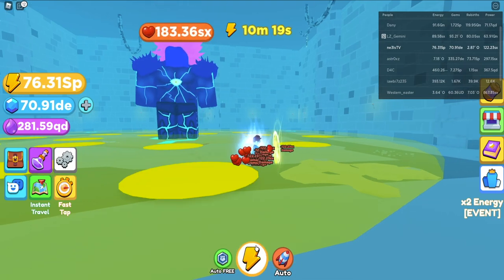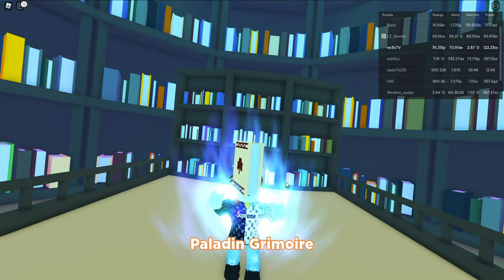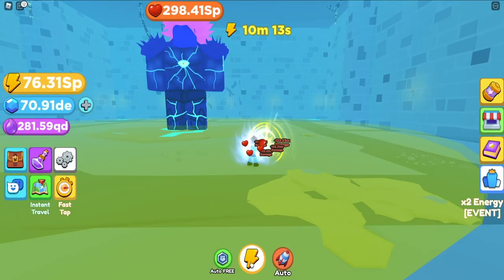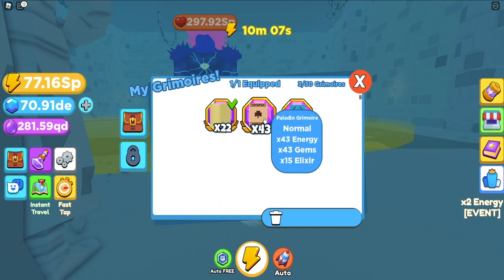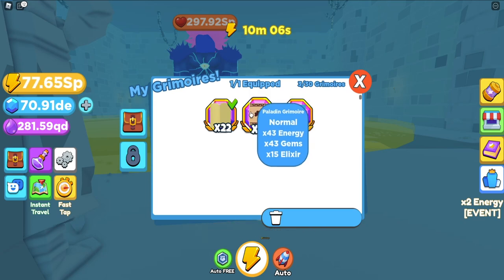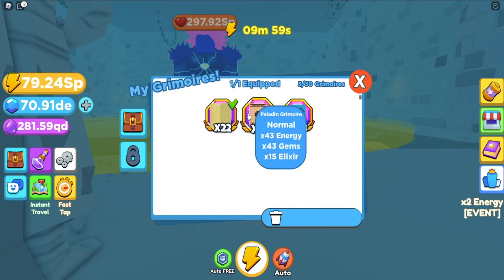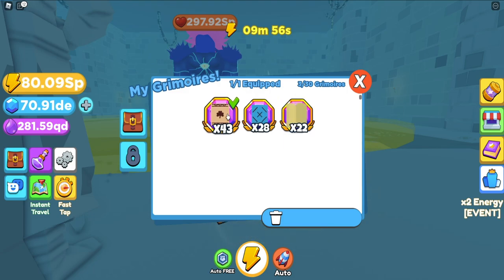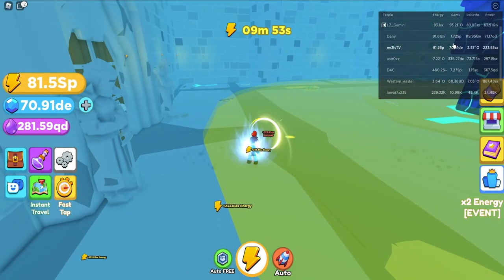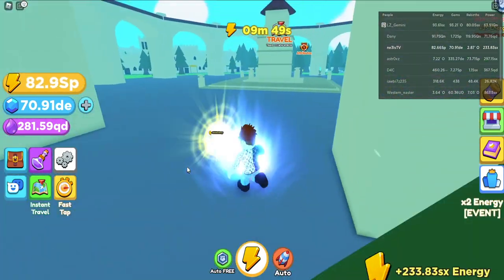Alright guys, the use of that boost might have been a little bit questionable, but there we go — we got the boss loot and we got the paladin grimoire. Let's go ahead and have a look at how strong this grimoire is. We got a 43 grimoire — not the best but not the worst either. It's definitely an upgrade, going from 22 to 43. It's definitely an upgrade of sorts, and we're going to use that instead. Now we're looking at 233 SX, so we definitely just grew stronger in a span of half an hour or so.